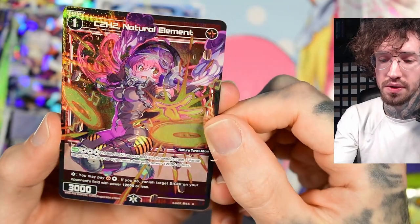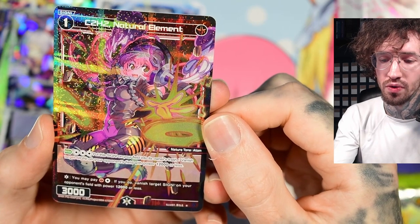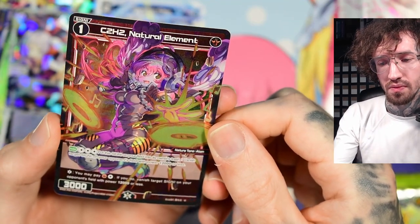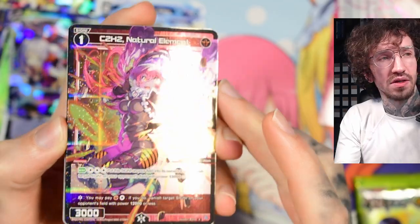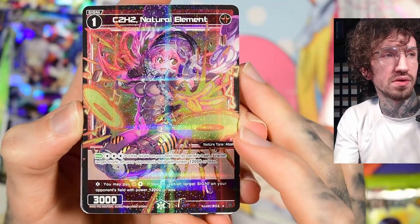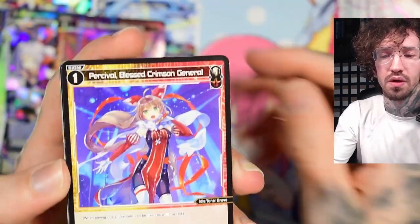Put the signi on your field into its owner's trash for three colorless anna; vanish target signi on your opponent's field with power 12,000 or less. I like the design, but as a life cloth effect it's not looking that strong because there are definitely cheaper ways to vanish — so it's a little on the pricier side.